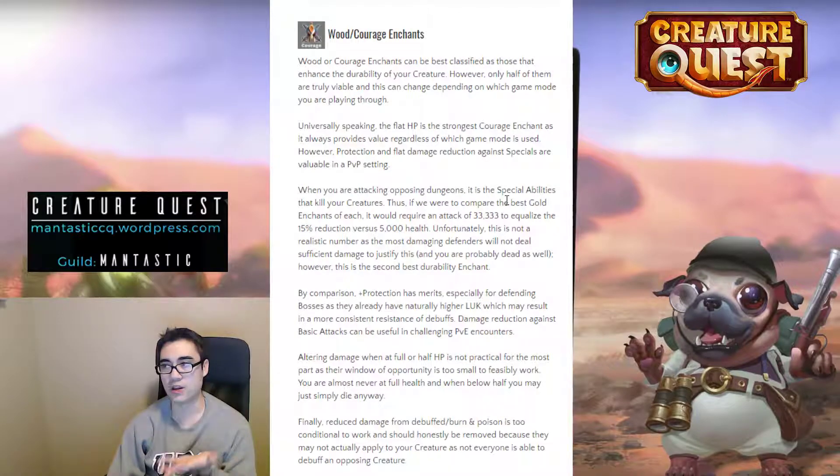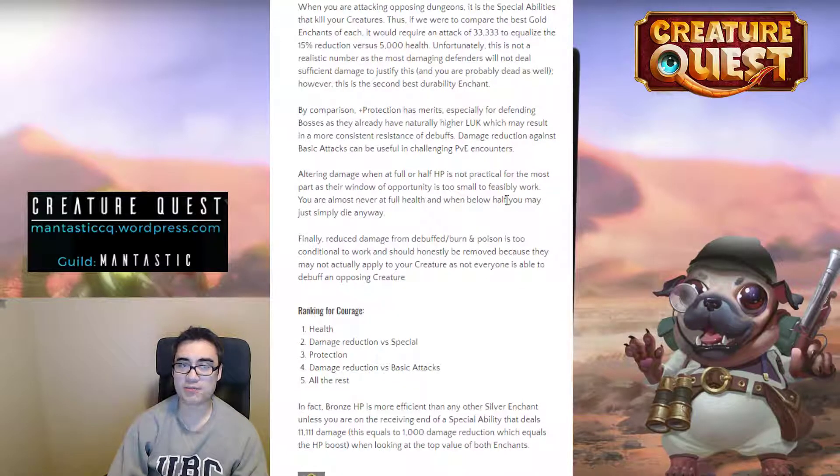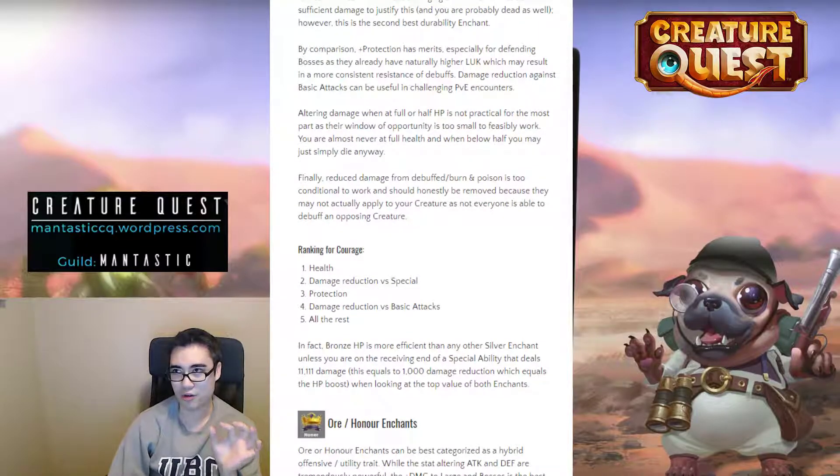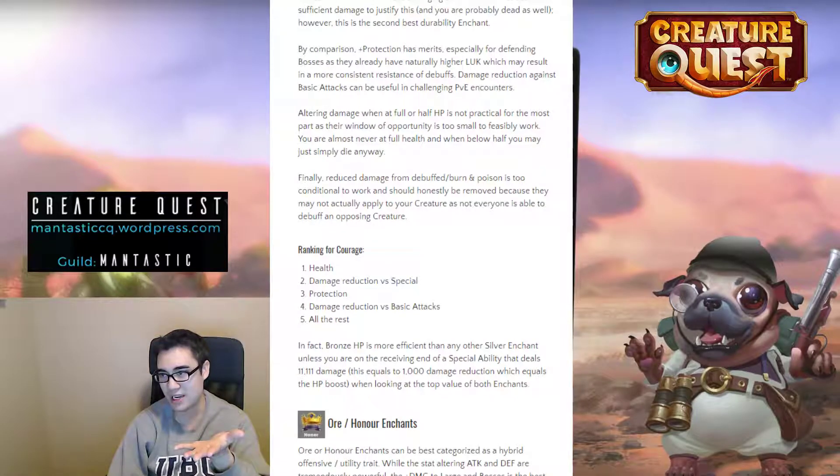Looking at other enchant options after damage reduction from special abilities: plus protection probably has the most value, especially for defending bosses, because you can resist incoming debuffs. Combined with the luck enchant, naturally high-luck cards like Phoenix can resist debuffs and keep burning enemies. However, altering damage taken at full health or half health is not practical — the window of opportunity is so small; you're almost never at full health, and if you're below half health, you're probably going to die anyway.